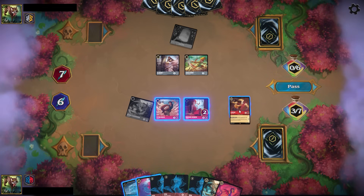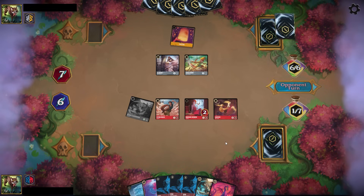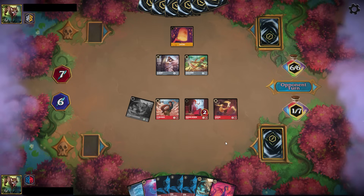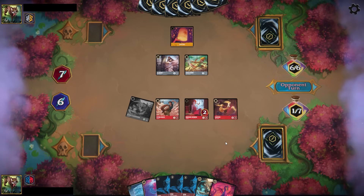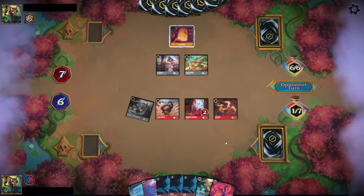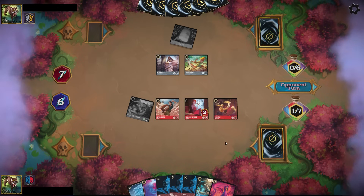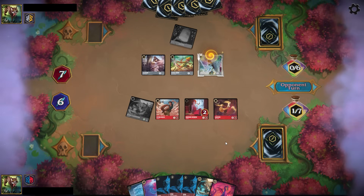I'll do a deck profile that will be available to members first to explain this a little bit more. Going into the matchup here, we're able to stabilize a little bit after the opponent whole new worlds. Unfortunately we do draw into all three copies of our Sisu that wipes the board for two strength or less characters, and I'm in a little bit of an awkward situation. Next turn I can't play the ice block and the Sisu. If I had a smaller Sisu on field to shift this bigger one, I could use the ice block, reduce the Aladdin by one strength, and then Sisu absolutely wipe the board.